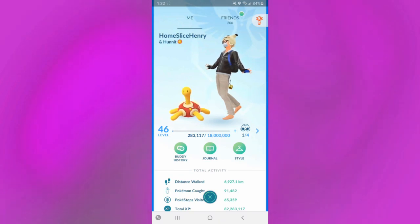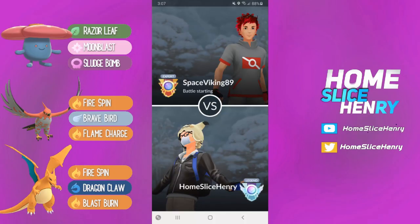Hey everybody, HomesliceHenry here. In today's video we will take a look at the brand new Love Cup in Pokemon Go Battle League. This cup takes place in the Great League and only pink and red Pokemon are allowed. I'll include a link to the list of allowed Pokemon in the description. When I saw the list, I saw this was going to be a charm heavy meta. I really don't like losing to Charmers, so I decided to make a triple anti-charm team. Let's hop in and take a look at how the team did.